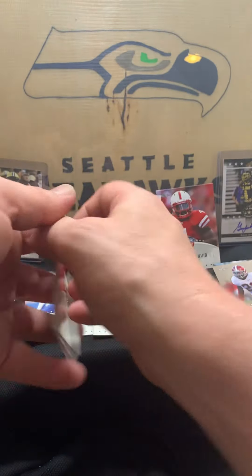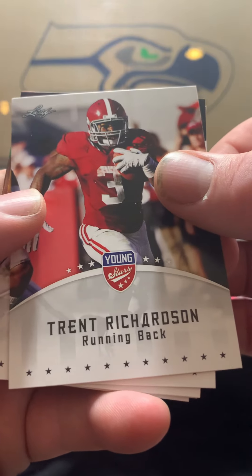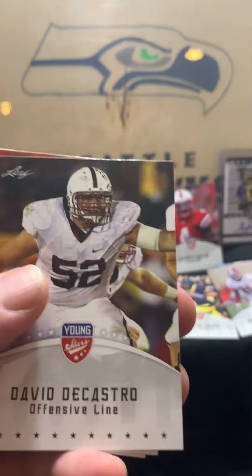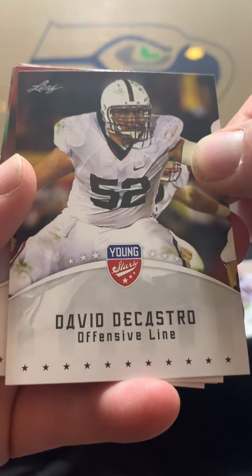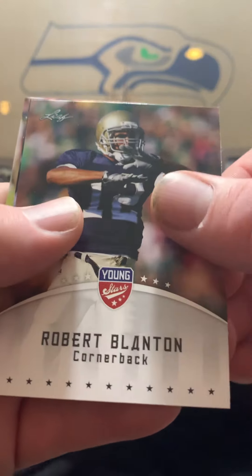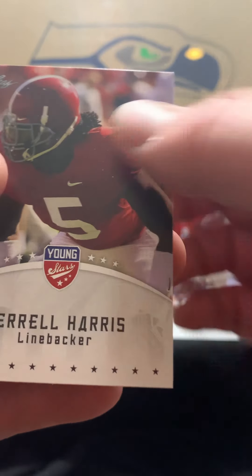What do we got for this one? Ooh, Trent Richardson — one of the biggest running back disappointments ever, three yards a carry. We've got David DeCastro, who's actually from Bellevue, Washington, another Kenan Robinson, Robert Blanton, Cliff Harris, and Jarrell Harris.